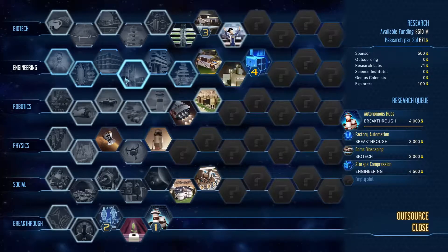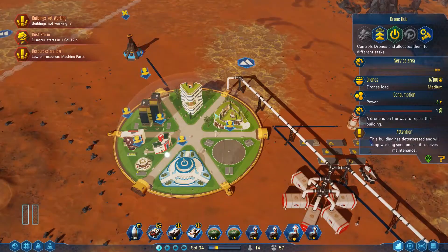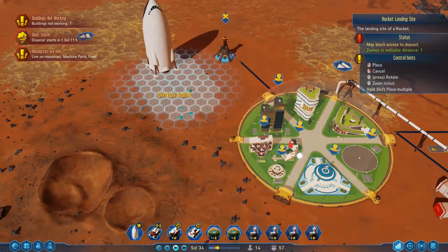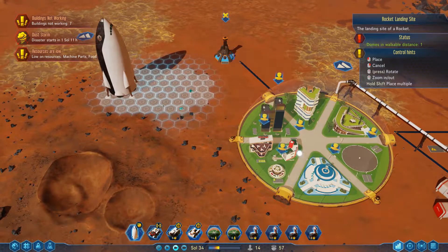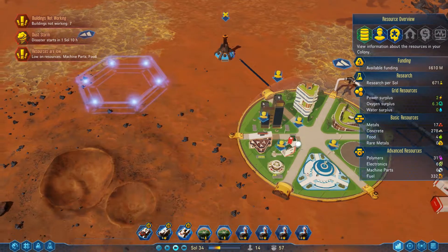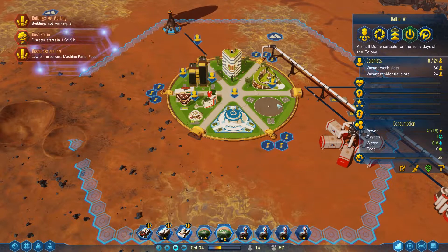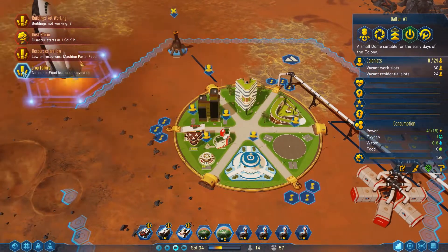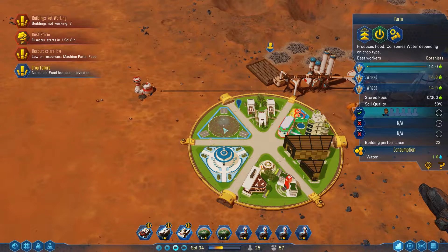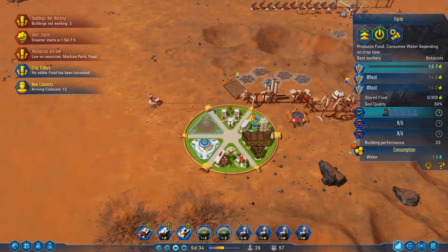Magnetic filtering - more oxygen production, that is awesome. Please land right there. That is glorious. Machine parts and food, yeah, I know. I really, really, really need food to be produced here. Crop failure reported. Are you fucking kidding me? That's... new colonists have arrived. Five times I've had a crop failure there.